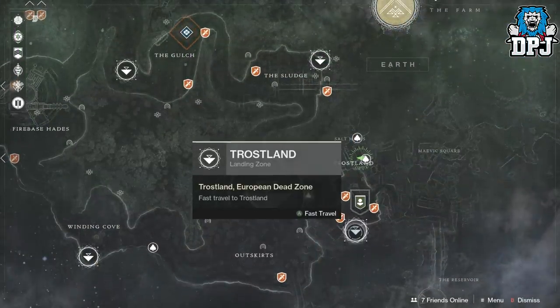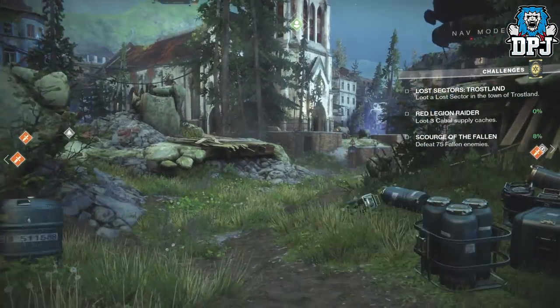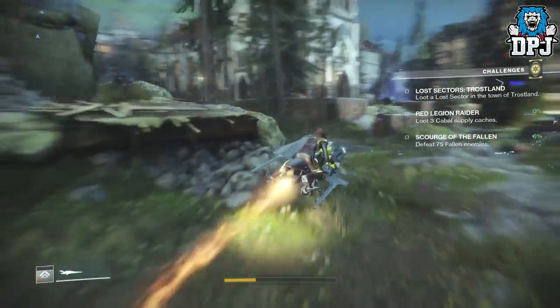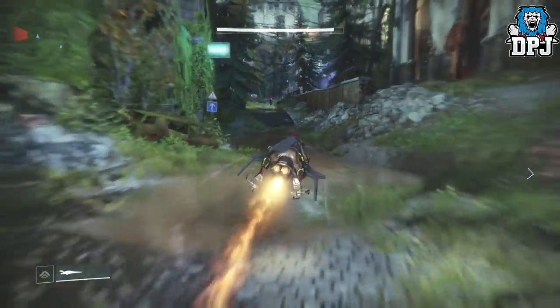First things first, you want to head to Trost Lands — the landing zone right here. If you were going to see the dev room K, this is where you go. Once you spawn in you just want to jump on your sparrow and follow the location I am taking right here. Don't hit a messed up car like I just did.